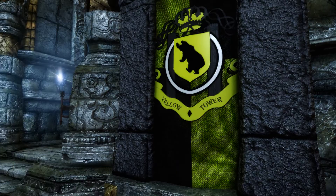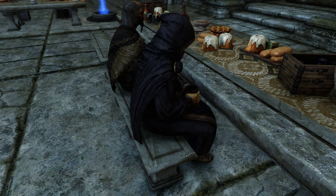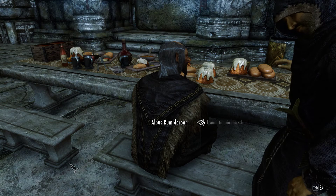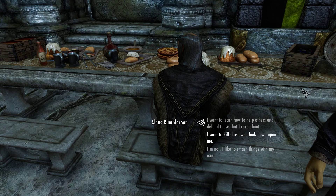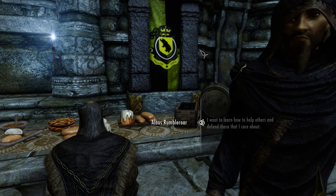That's going to get really annoying — that's a hollow projection up there with one of the necromancers. I want to join the school. Are you sure you want to join? Why do you seek to learn more about magic? I want to learn how to help others and defend those I care about. I can sense your passion. If you truly wish to learn magic, this is a great place — the best place in all Tyran. I am the headmaster here and I make sure everything runs properly.